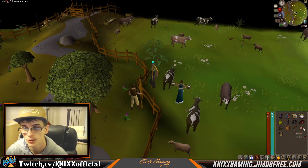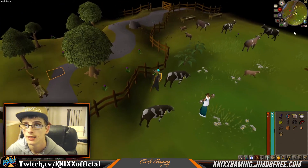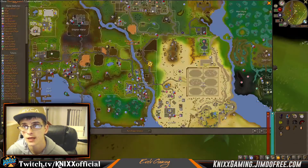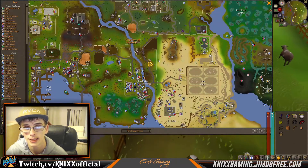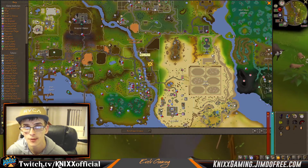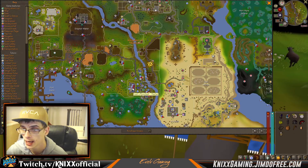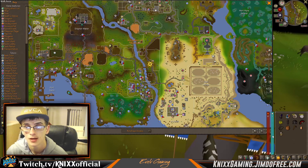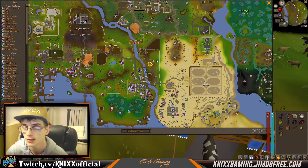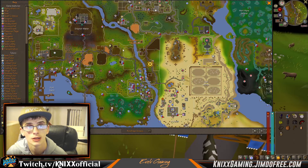Now we have our bucket of milk and our egg — all we need now is flour. On the mini-map, the egg came from up here, the bucket from up here, the pot from Lumbridge Castle, and the milk from the dairy cow. Now we're going to have to go all the way up to the mill, which is up here somewhere.